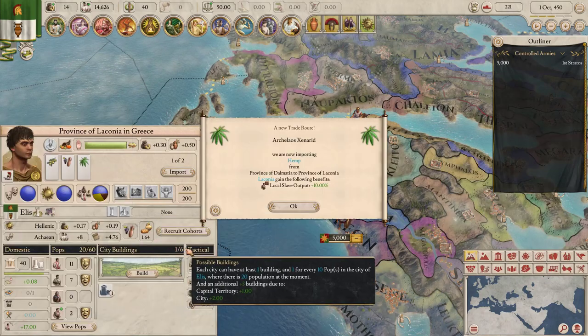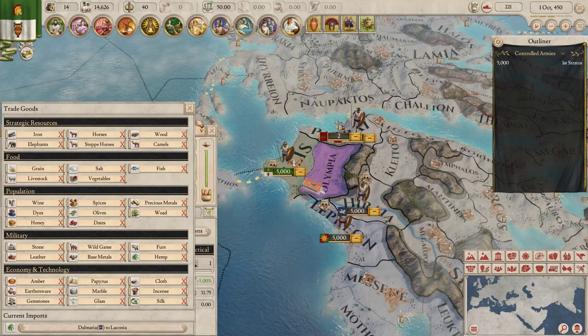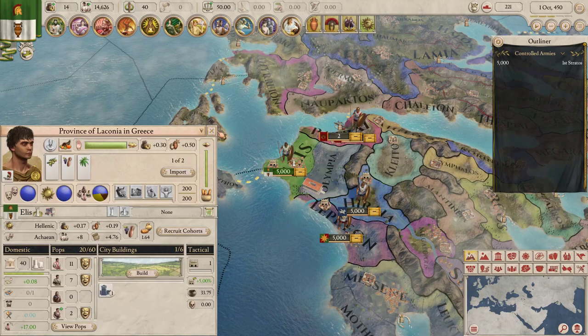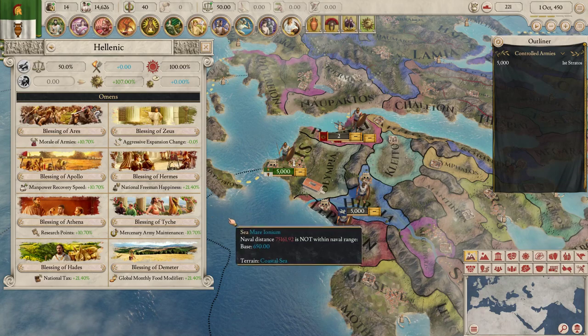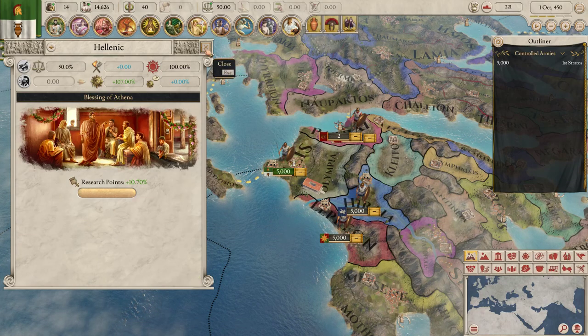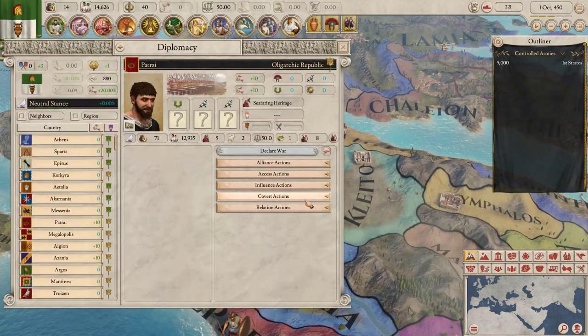We'll go with local slave happiness. We can't set up another import because we need 15 gold to set one up. Right, we'll set the omen and go with research points.